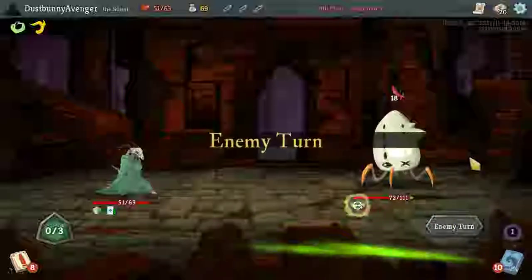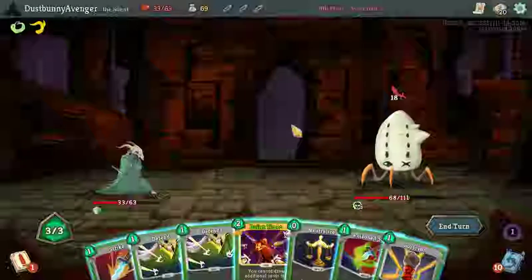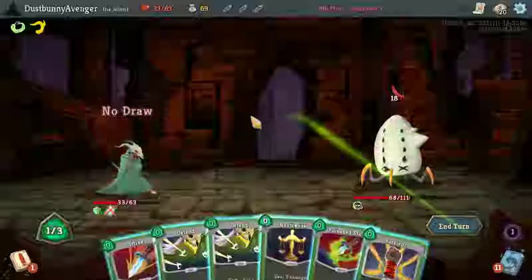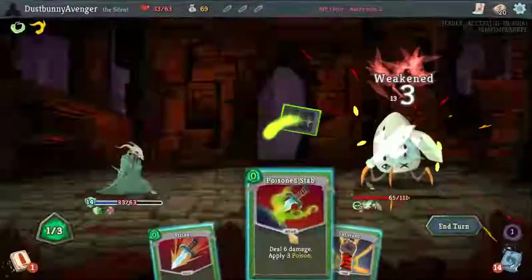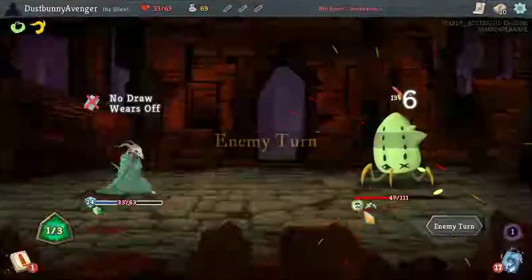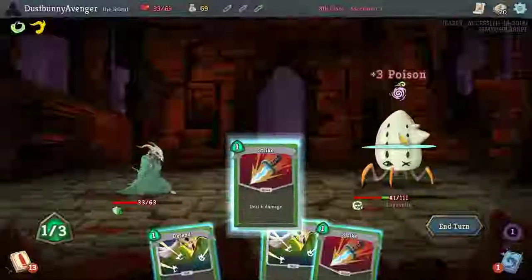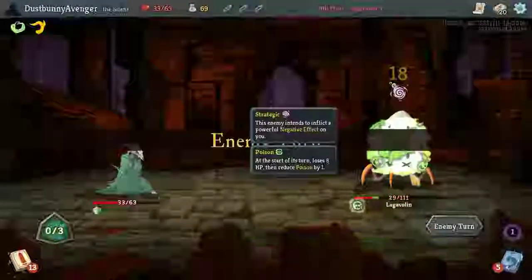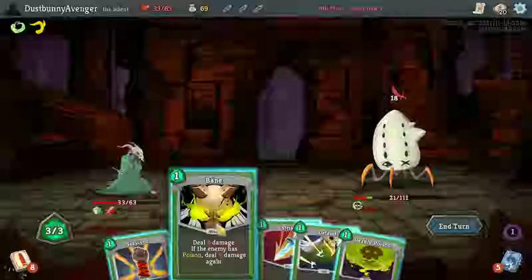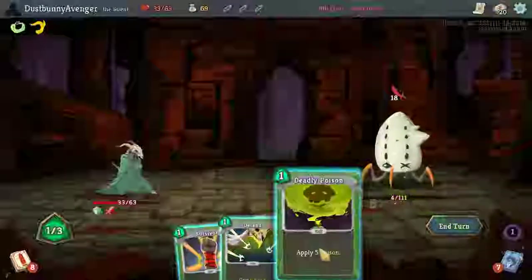Bullet Time could be good actually — we don't have any additional draws. Let's take it, get our defense. Neutralize, Poison Stab, Strike and a Survivor. He's seriously hurting — can we kill him? 12 damage — can we really? Oh baby! Frozen Egg: whenever you obtain a power card it's upgraded immediately. That's another Bullet Time — well, do we need multiple Bullet Times? Probably not.